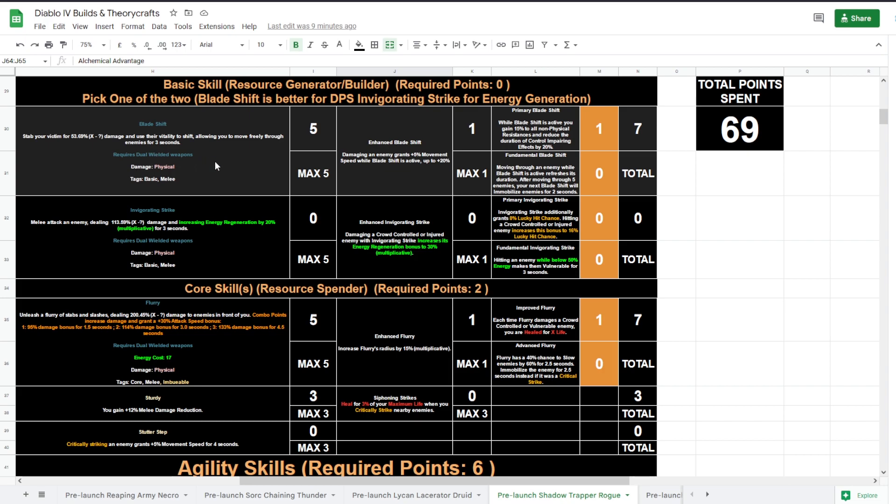Blade Shift is our resource generator with Enhanced Blade Shift and Primary Blade Shift, which while active grants 15% to all non-physical resistances and reduces the duration of control-impairing effects. I prefer this over the alternative which refreshes its duration when moving through an enemy — that's a 3-second duration. After moving through five enemies your next Blade Shift will immobilize enemies for two seconds. If you don't like Blade Shift I've included Invigorating Strike as an alternative.